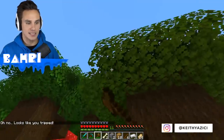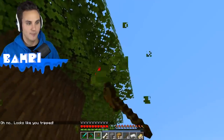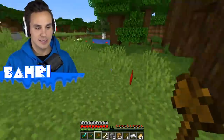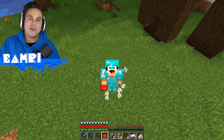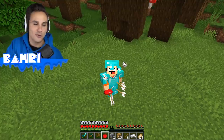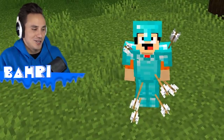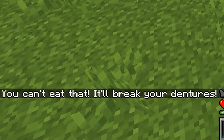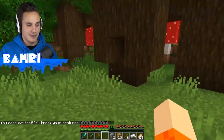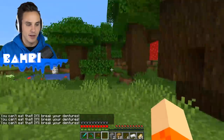If we go up to these leaves and break some, we get apple drops everywhere. But one thing you know about grandmas is that their teeth aren't very good. It's very common for an older person to be wearing dentures because they don't have their real teeth anymore — and you can't eat an apple if you've got dentures. So it says, 'You can't eat that, it'll break your dentures.' The apples are useless. As soon as you try to eat them, they just instantly bust right in front of you.